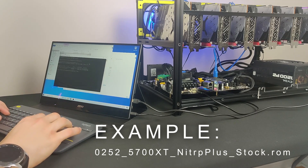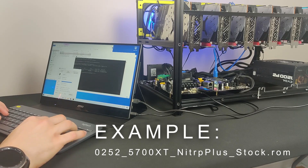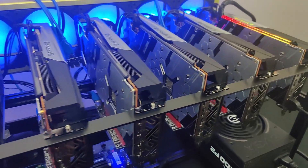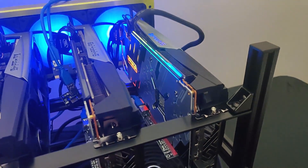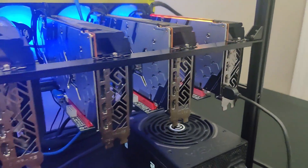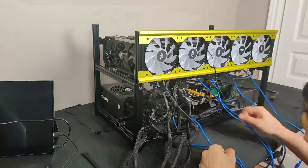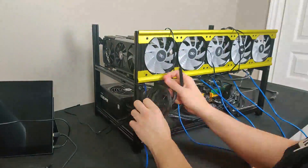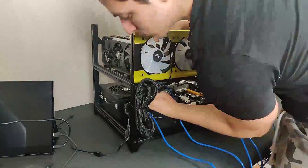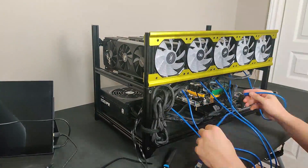In our example, we are using the serial number found on the bottom of the Sapphire Nitro Plus model. Without BIOS modding, we were getting around 52 megahash and using 145 watts off the wall per card. After BIOS modding, we should be getting around 55 megahash and around 130 watts off the wall. After setting up all the BIOS mods, we plug in every GPU, run the overclocks, and check stability. But first, let's cable manage the rig before we get started with overclocking.